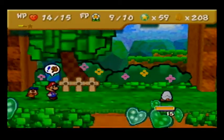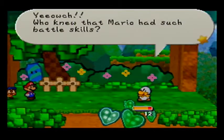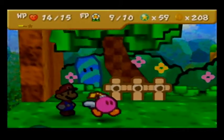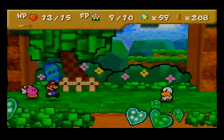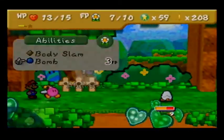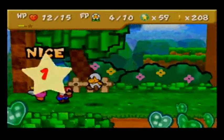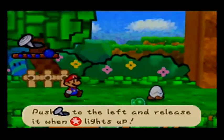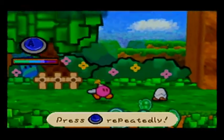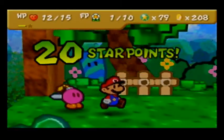Now that my hammer's charged, it deals free damage. I think Bombette will be very helpful for this. My jump at this point is more powerful. I do like Junior Troopa — you fight him multiple times throughout the game. The regular Hammer Tuck only deals 1 damage. Goodbye, Junior Troopa! 20 star points and we beat him up!